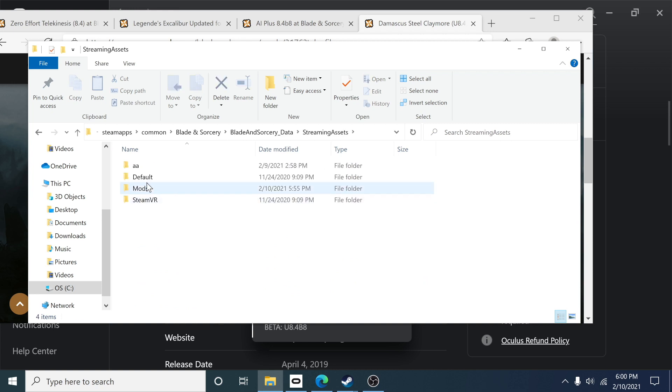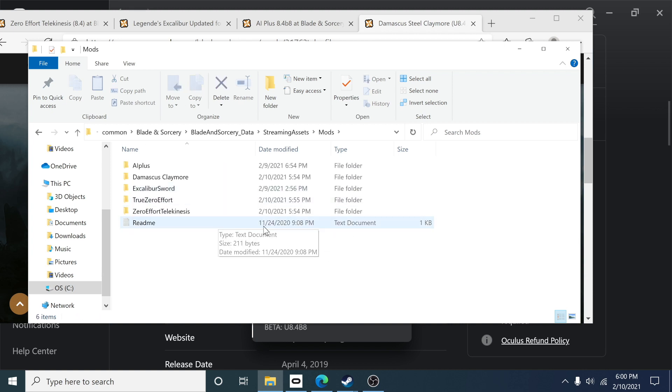Once you know you're on the correct version, go into your Blade and Sorcery data folder, then into Streaming Assets, and you will see all the new folders. There is literally a mod folder that has been created for you — do not create any other folders. You can double-click in there and drag and drop every single mod directly into it.